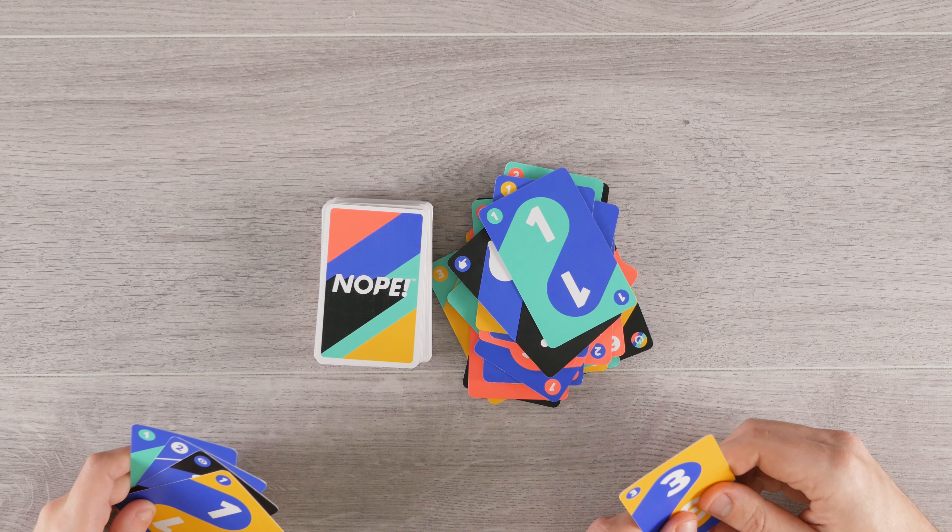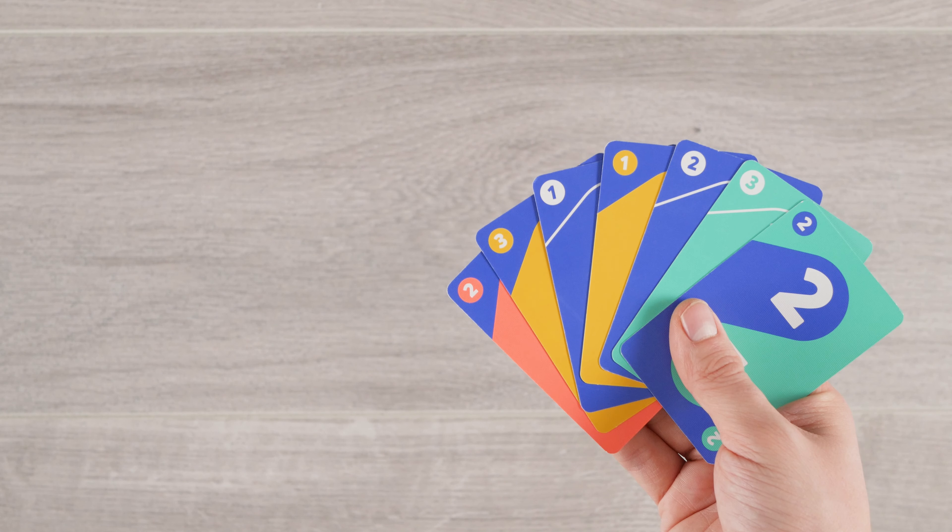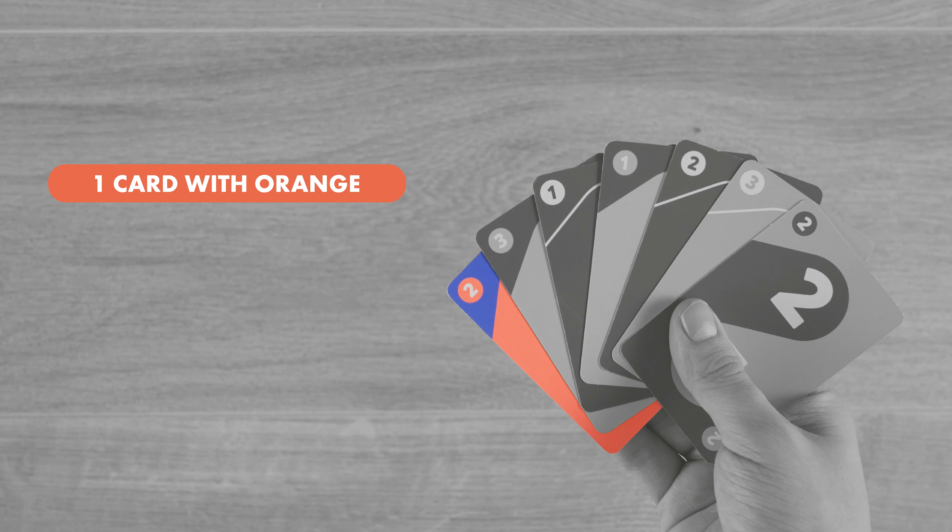Shuffle the cards thoroughly and deal out 7 cards each. Then place the remainder of the deck face down in the center to form the draw pile. Turn over the top card to start the discard pile.